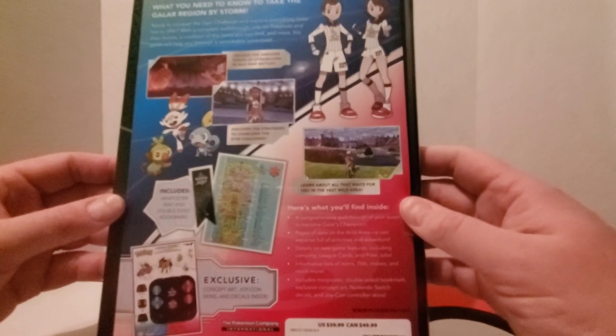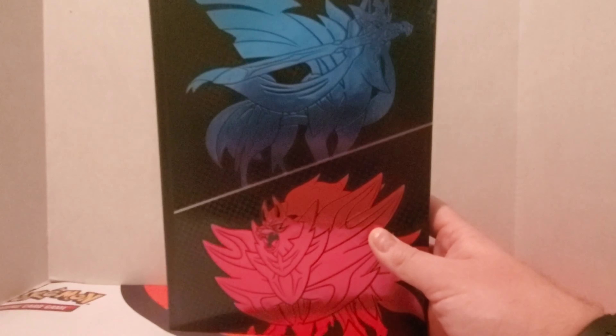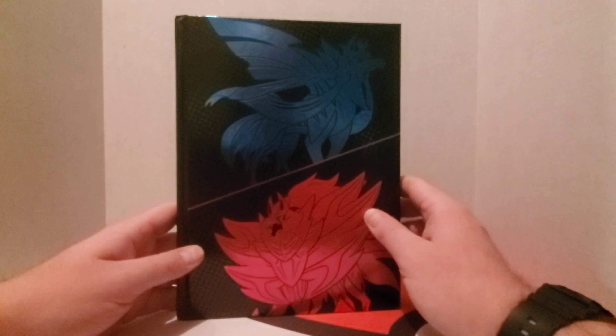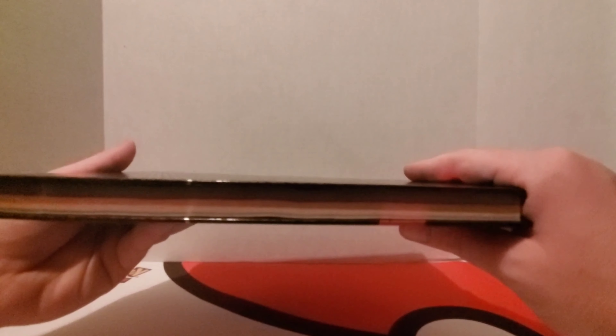Without further ado, let's go ahead and open this up and see what's inside. Here's the guide itself. It's a pretty thick book — probably about an inch or so thick. There are about 400 pages in this thing.